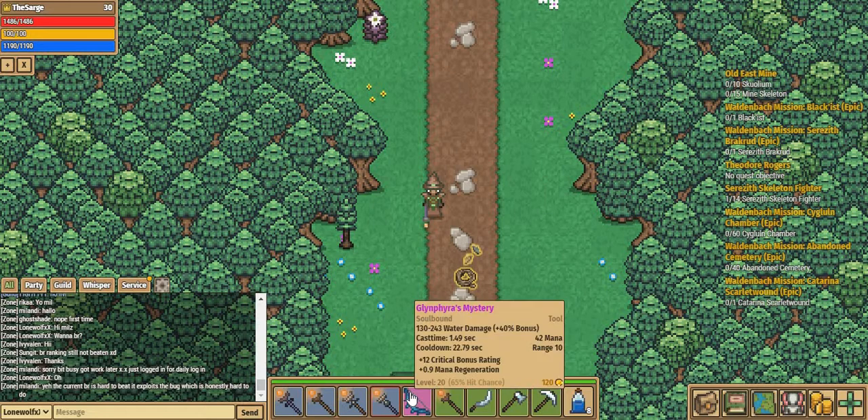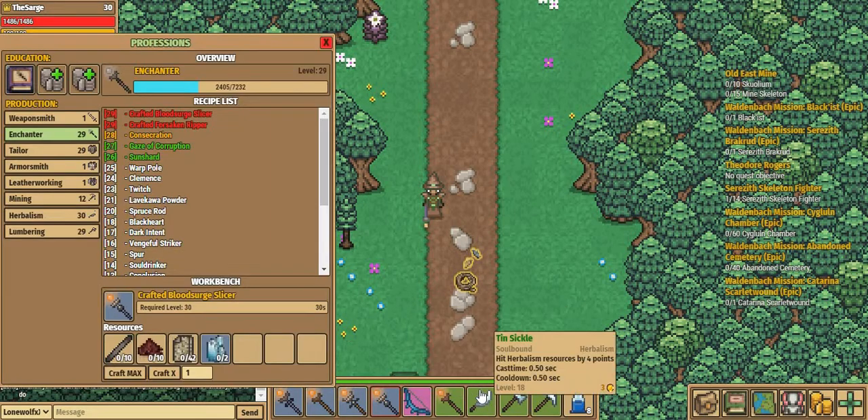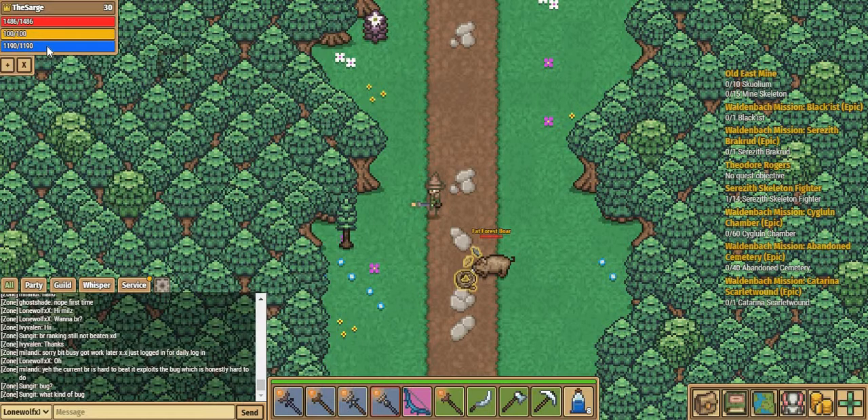I'm going to try and get Glynfra's Clarity, which is a really good healer weapon, along with Glynfra's Mystery which is a good damage weapon especially if you don't have advanced gear or yellow dots. I'm also moving on to the Crafted Limbo — a Flame Rush type weapon. It has 225 damage plus a 10% bonus every 1 second for 10 seconds, equivalent to 100% bonus. Most excitingly, it gives plus 10.0 mana regeneration for 15 seconds, which is absolutely insane. Half the time I have to spam my Repeater because I don't have enough mana, so this will really help my mana regeneration.